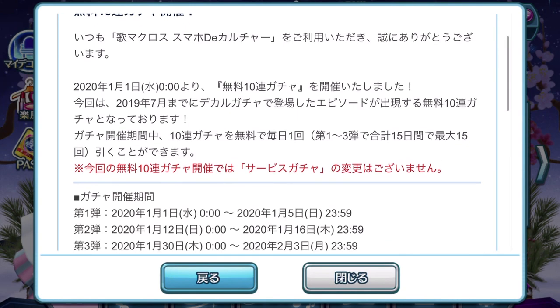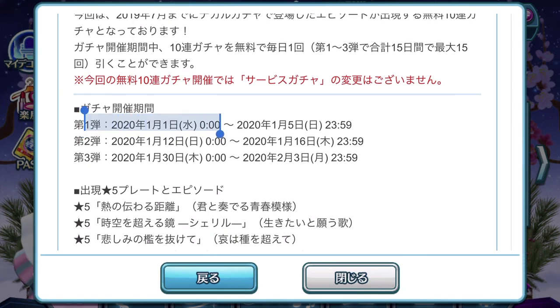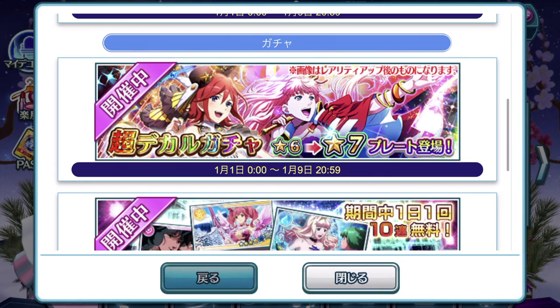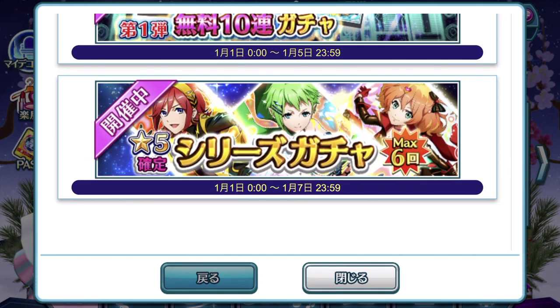Here is the information. During this date period, each session — there are 3 different sessions — allows you to pull 10 plates per day, so do not miss out on it. The first session is from the 1st of January to the 5th of January, then followed by 12th to 16th. The third session runs from the 30th of January to the 3rd of February. Pretty important things you do not want to miss out on if you are a regular player of Uta Macross. If you have been dropping out on the game, it is time to come back because Dana has made it a whole lot more exciting with the inclusion of the 7-star Episode Plates.